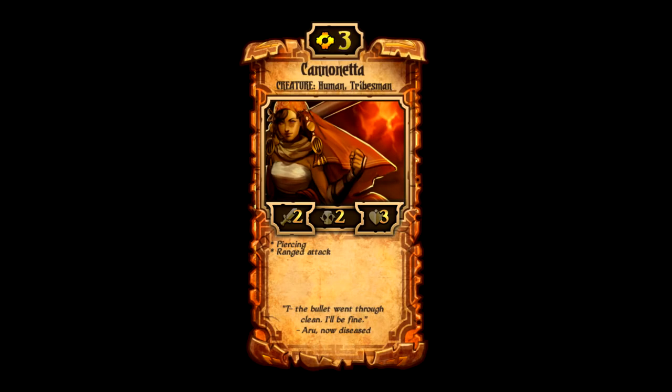Coming in at number 9 is Cannonetta. Like Storm Runner, it is a three cost energy creature with two attack, two countdown, and three health. But the traits that both of them have make them very different. Cannonetta has two traits: piercing and ranged attack. Ranged attack is very common in energy decks — it means the creature attacks at range rather than melee.